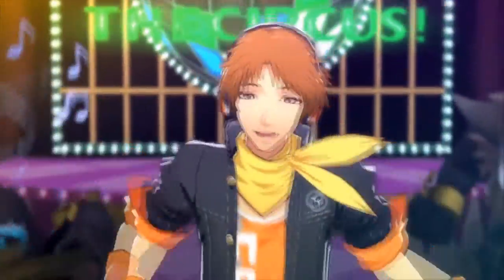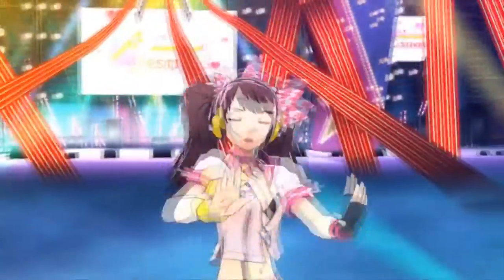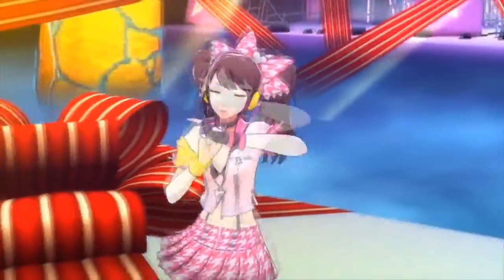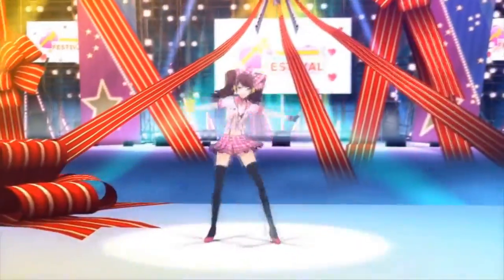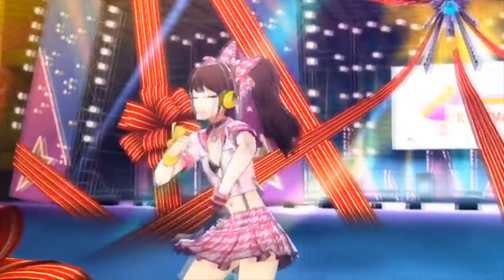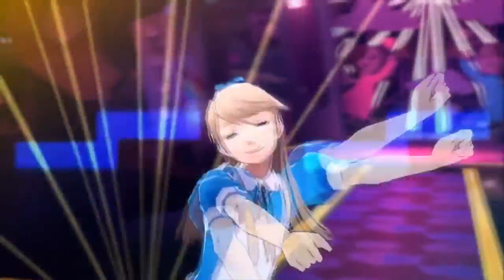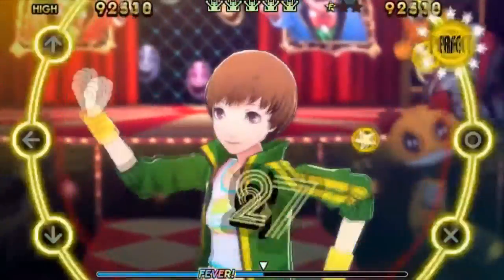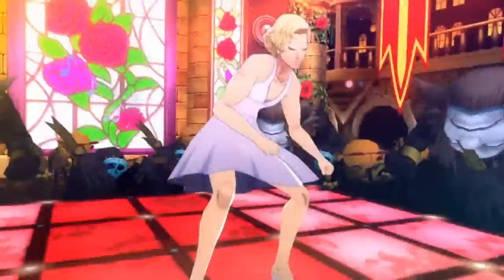Taking a beloved cast of characters like Persona 4's and throwing them in a dancing game is a ridiculous proposition, and Dancing All Night's existence alone has surely cheapened the cast for many fans. However, Atlus took serious care when developing Dancing All Night, seemingly going out of their way to make a rhythm game that fit the cast of Persona 4. This is best seen in the way the choreography fits the personality of each character. Teddie prances around the stage comedically as a bear, human, and cross-dresser. Yukiko's dance moves are soft, flowing, and innocent. Chie's look like they've been lifted right out of Trial of the Dragon, complete with punches and kicks. Yosuke and Kanji's dancing is just about as awkward as their personalities call for.